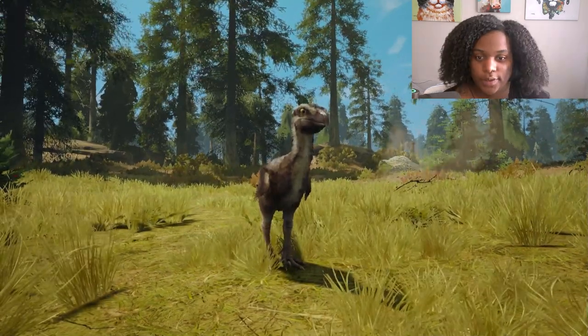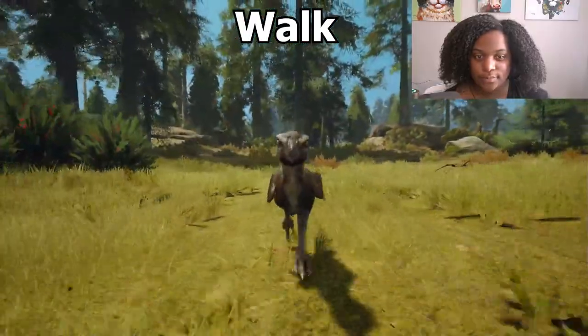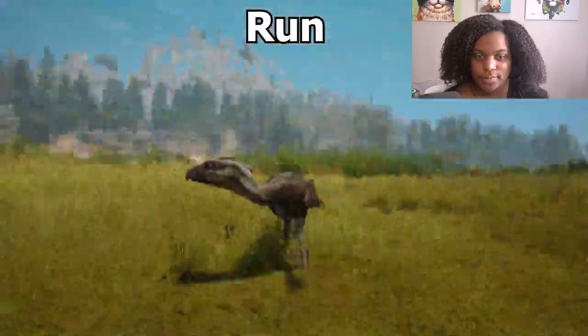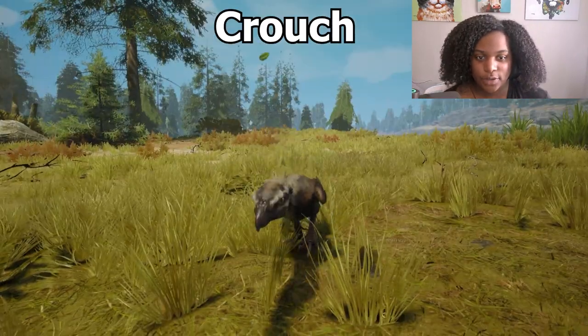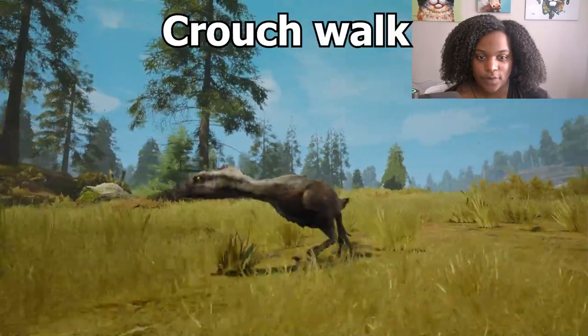There we go. So here are some of the baby animations. First we have our walk, and our run, our jump — pretty high — and our crouch, and crouch walk.